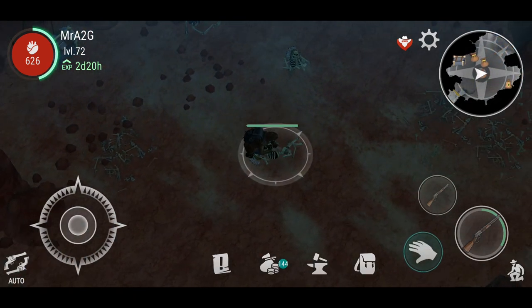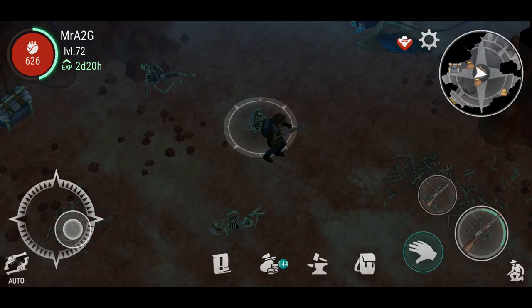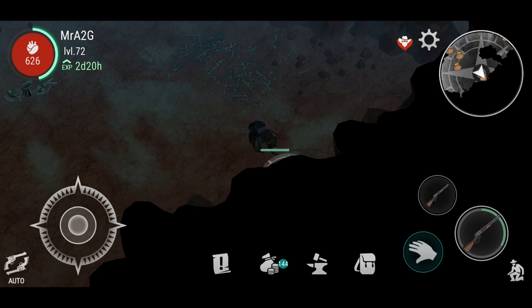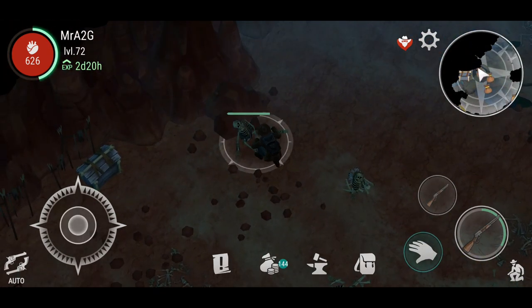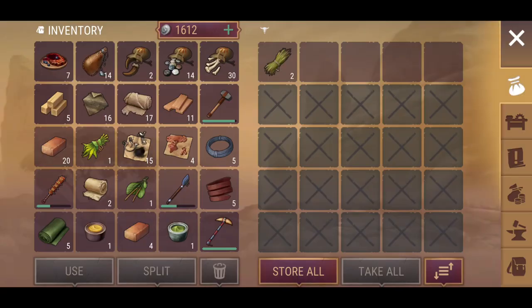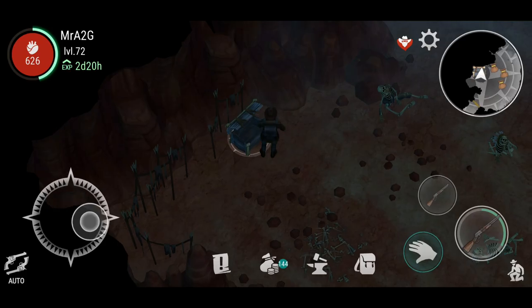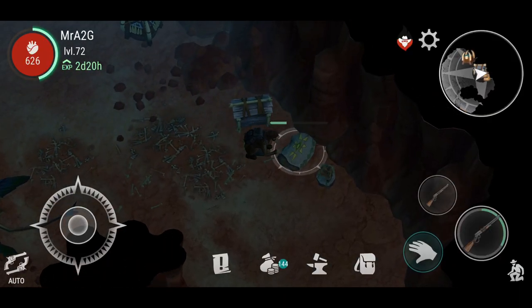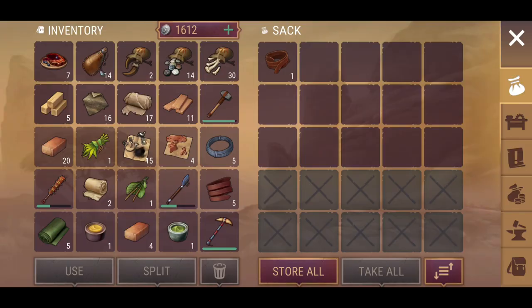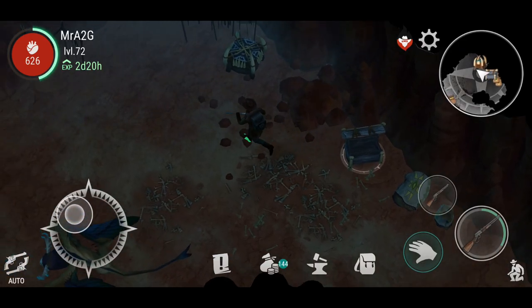The buffalo pasture map — I reckon they're going to increase the difficulty level heavily in order for us to obtain cotton, because I reckon that's going to be the only place we'll find cotton. There's a red skull, orange, and green buffalo pasture — the orange was only just recently introduced. That's where I think the main source of cotton will be moving forward. Then finally the mixed forest — that's when we're going to find our ash planks or ash tree logs. That's basically where I think all the main materials will be.